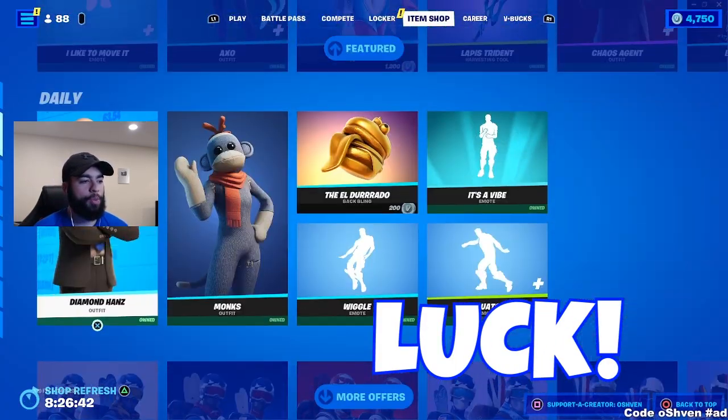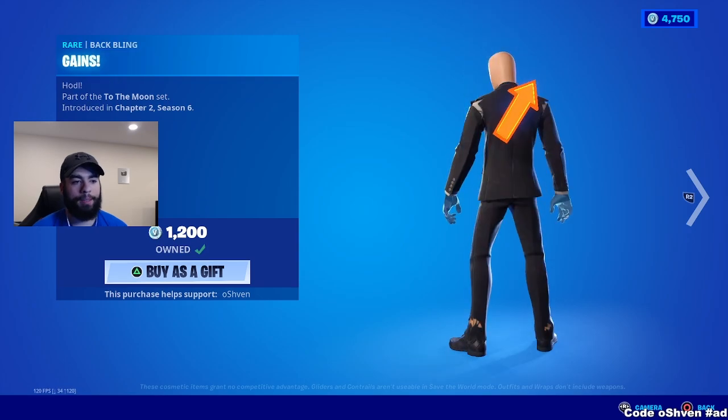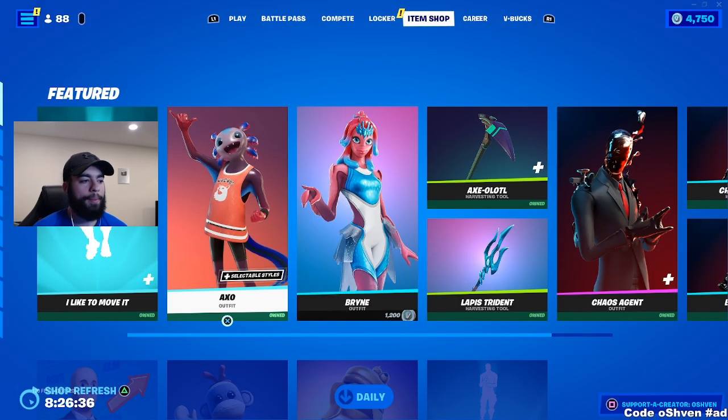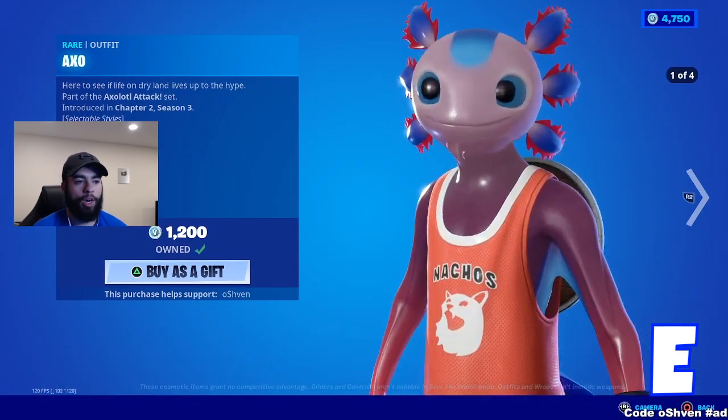If you would like to support me while buying items from the item shop, please use code 07. I am an Epic Partner, so if you do choose to use my code, comment 'I use your code' in the comment section down below for a heart.